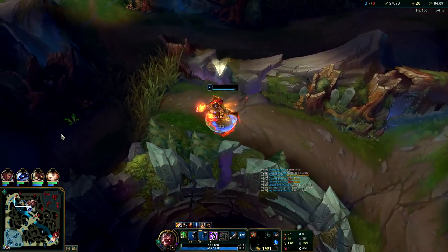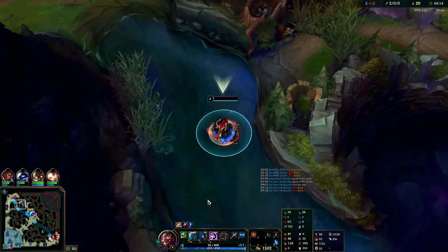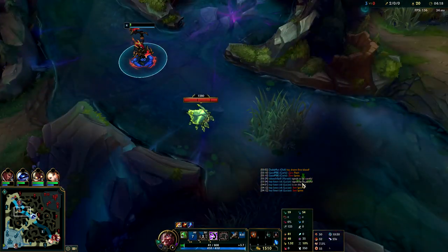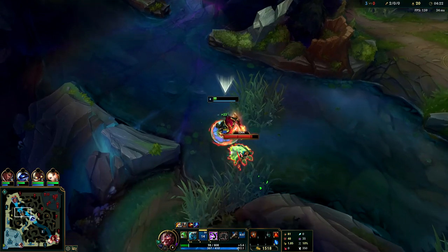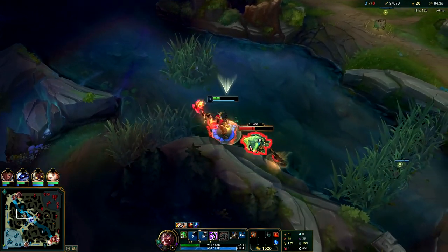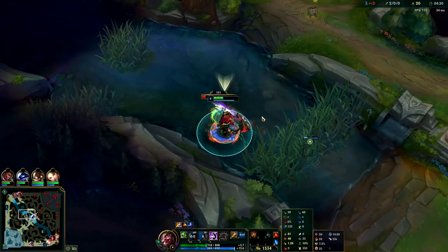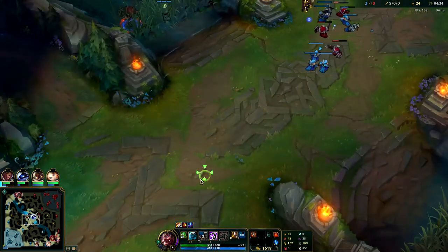Set is low key strong. Your runes: you basically just need Conqueror, Last Stand, and Approach Velocity. Approach Velocity is insane - every time your axe hits an enemy it slows them, and you get really fast towards them. So particularly if you're going to be doing lots of invades, Approach Velocity is insane. Also getting the free boots, then rush straight into your jungle item.